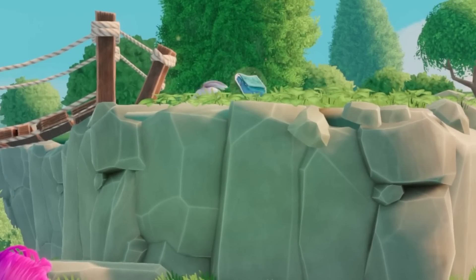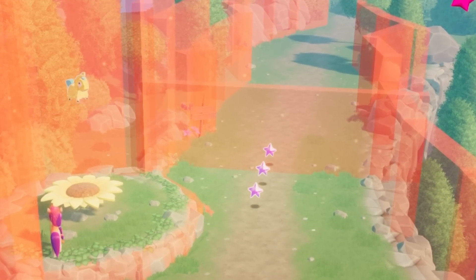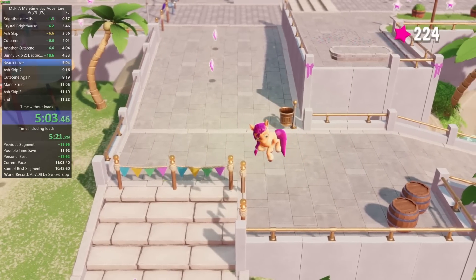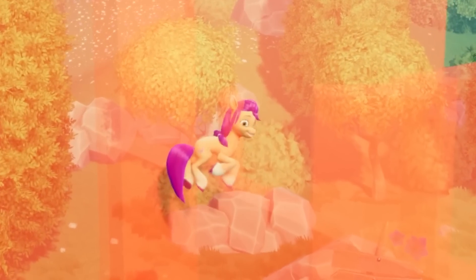Once we catch up to the bunny fugitive who stole our bag, we forget about the bag completely and continue the game without it. Except the game has an invisible wall here which prevents you from leaving without the bag. We could spend precious time dealing with the vermin and get our bag back normally, or we can use our first skip. Activate this flower, and if you jump on it in just the right spot, you can fly right over that invisible wall.